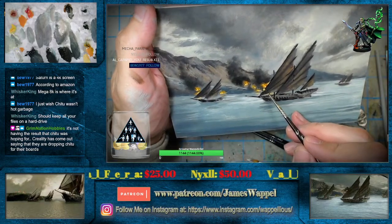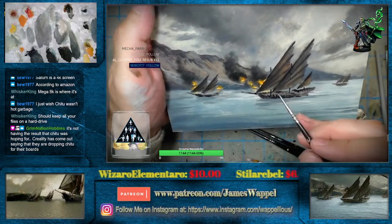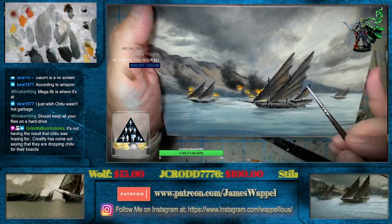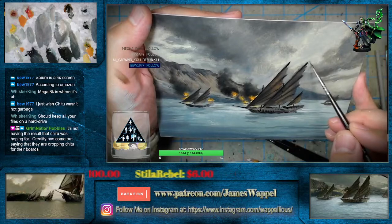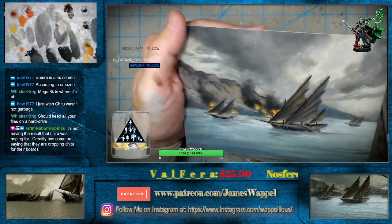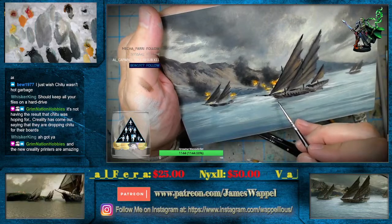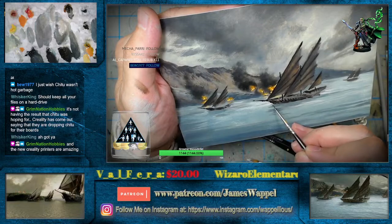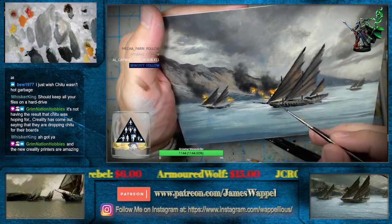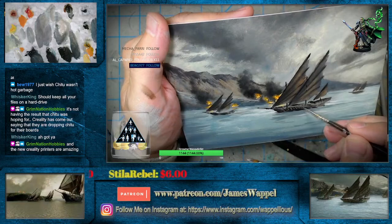Whisker King, they're all kept in multiple hard drives, so they're not lost — they are backed up in at least four different places. It's unfortunately that no one told me to save them as a project. So what I would do is slice them and save them and think, okay, that's all I need to do — because I was not aware of different formats. But all the files themselves, they're saved in multiple places. They're just useless.